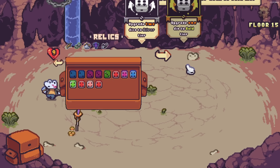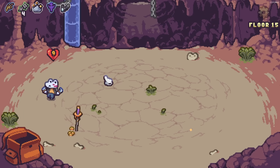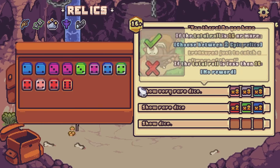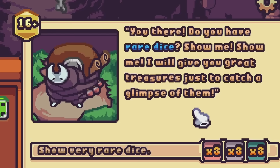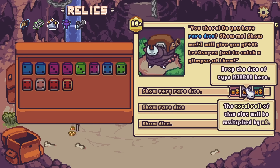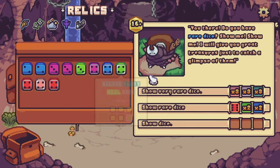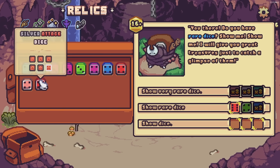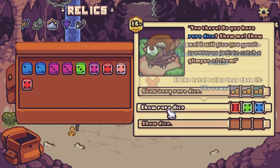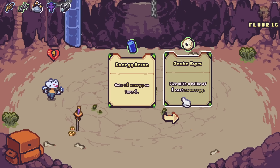We can upgrade a dice to gold tier — I think I need to do one of the attack dice just to see what happens; I can roll all the way up to six. We encounter a shadowed figure carrying a huge backpack — do you have rare dice? Show me and we'll give you great treasures. Just to catch a glimpse of them, we need to roll 16. This one needs mirror-type dice, which we don't have. We'll just do the normal one — put all the upgraded dice in there, roll really well, and then we can get relics. Dice with a value of one costs no energy — I like it.